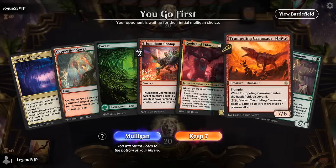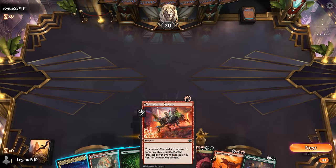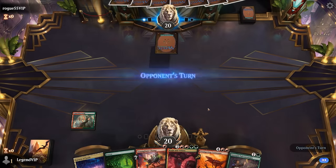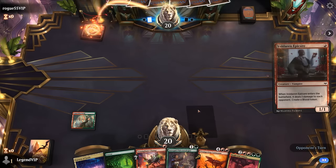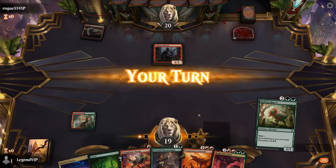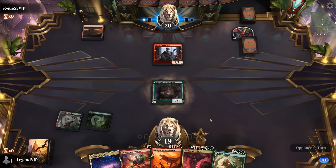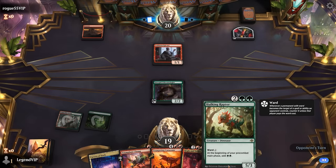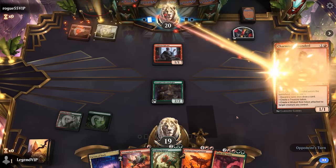Okay, we're on the play, our hand seems relatively balanced. Turn two Paleontologist, turn three we have a few removal options. Opponent with turn one Epicure, so might be a Vampire Sacrifice deck. Hopefully we get to play our Raptor next turn, which can ramp out our Carnosaur on the following turn. Okay, red-white — so more of an aggro deck.